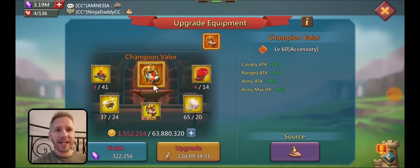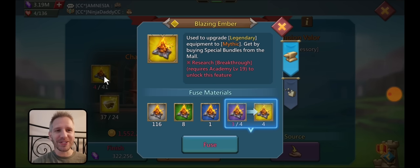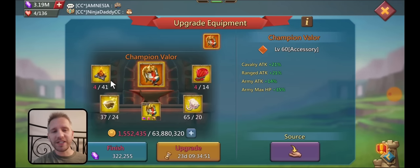I could go for the champion valor mythic. Keep in mind I need 41 mythic embers — that's quite a lot, actually a little bit less since I have 116 of these. That's still a lot of embers, so I'll probably need at least 38 or 39 golds to make that work. It's not just a lot of crimson mains — there is a ton of embers needed to get that to mythic.